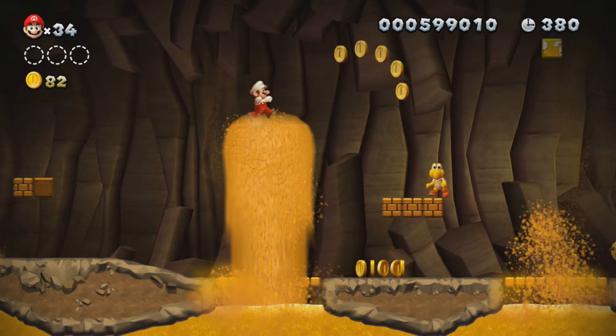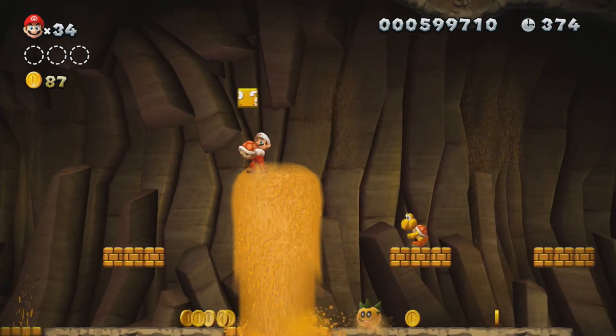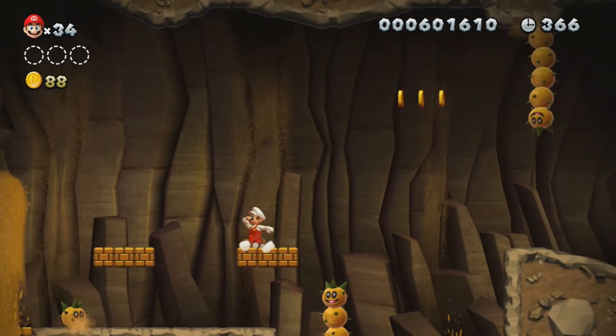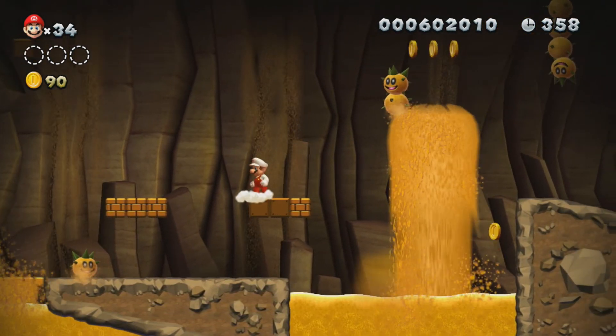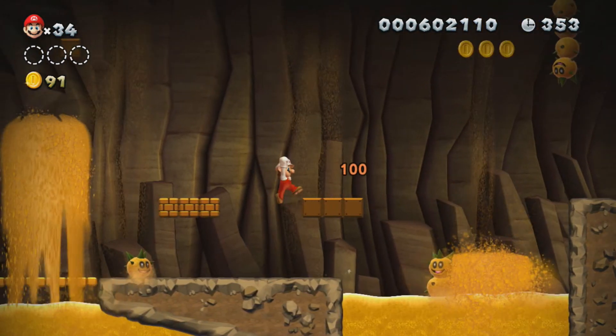Pokeys are spiky so you can't jump on them — well, you can, but you'll get hurt. You can kill them with fire flowers or Koopa shells. You can shoot fireballs or Koopa shells at their segments, but if you shoot their head, they'll die instantly.